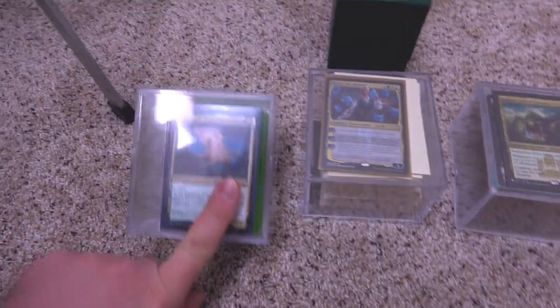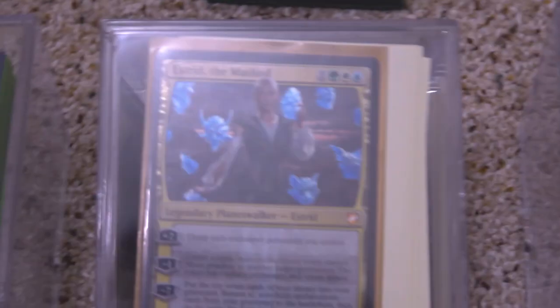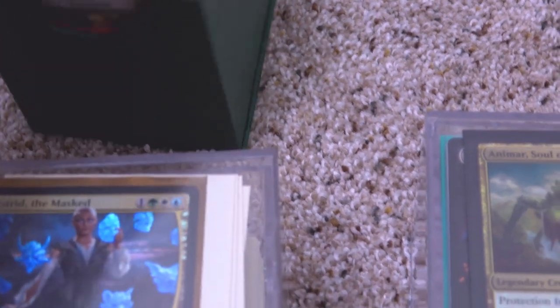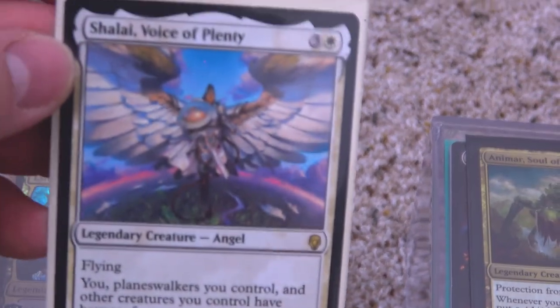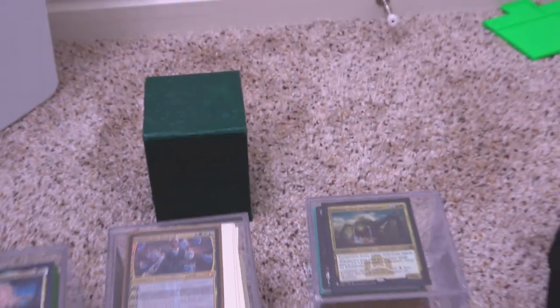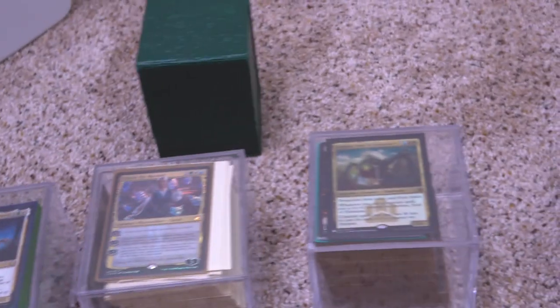Next section — these are actually my wife's decks. We've got Lathiel and Estrid, and a different Animar deck — different than mine. And that one is Selvala, Wish It Plenty — like a beast deck. That printed card is homemade, don't worry about that.